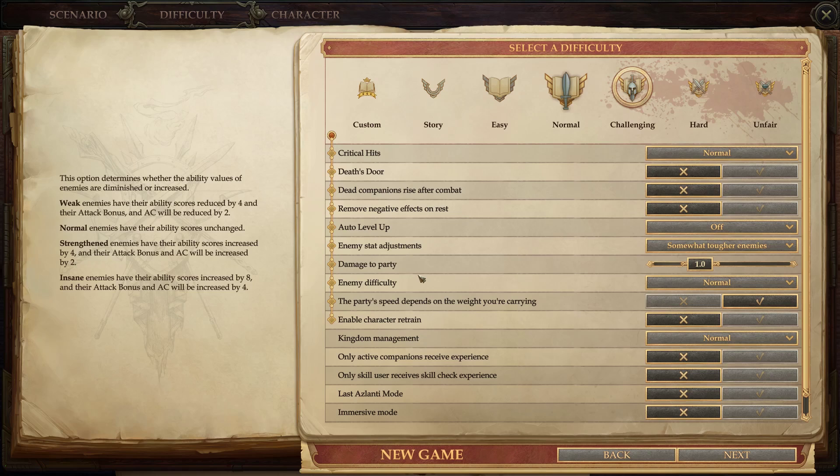Some of the changes with the Enhanced Edition — they've balanced the game quite a bit. Supposedly the early game is a lot easier now, so if you were struggling before, it should be easier to get through. They've made it so that Mercenaries can be put into Advisor Roles, which is really cool, because I know a lot of people can't stand the default story companions.